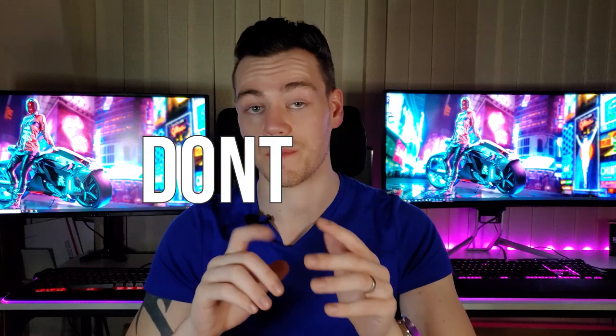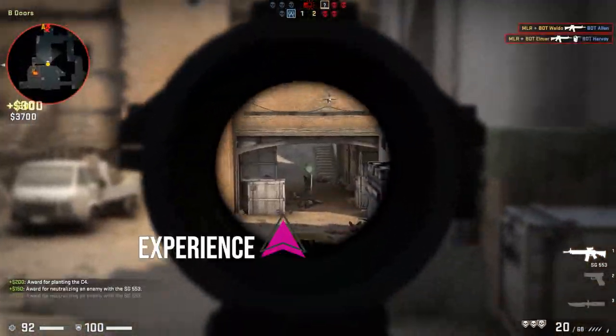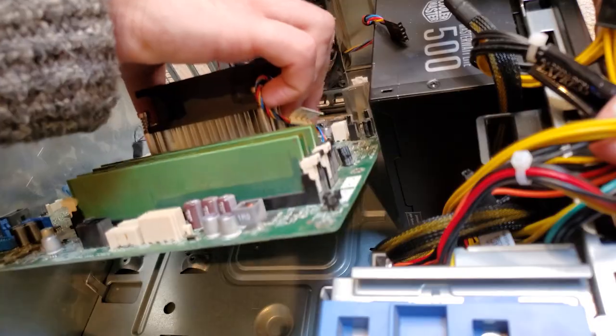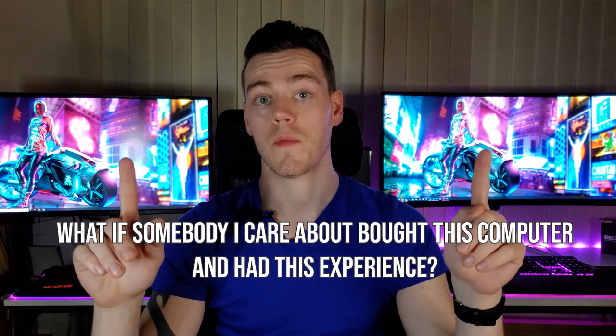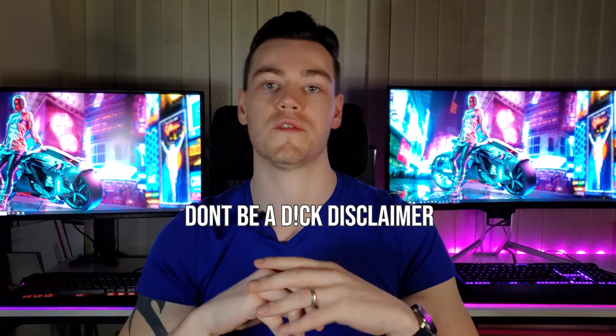Before we get into the additional parts, the build, and the sale, we need to cover the 'don't be a dick' disclaimer. The following setup is what I'm happy with for selling this computer onto somebody else — I believe it balances the best possible user experience and the lowest possible cost. You can skip a few steps to increase your profit at the expense of the buyer's experience, but if you're building with intent to sell, I ask that you reflect on: what if somebody I care about bought this computer? I'll relate my decisions back to this disclaimer as those moments come up.